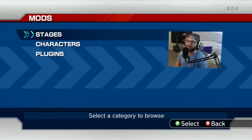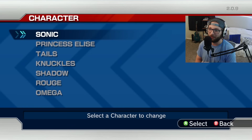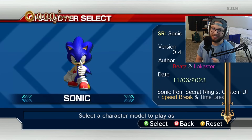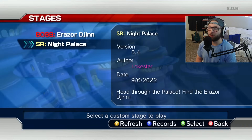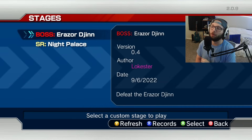But that's not all we got. One thing I wanted to show real quick is that when you select Secret Rings Sonic in the character selection — that's a pretty cool little intro to have. Let's go ahead and not only show off Night Palace, but we're going to do Sonic Project 06's first boss fight coming in the form of a mod. Let's fight the Eraser Jinn.